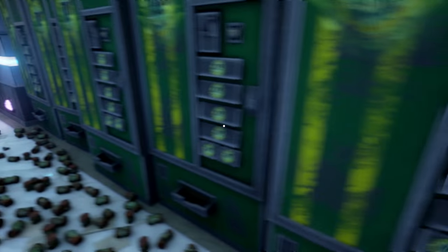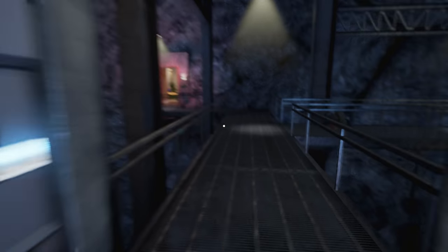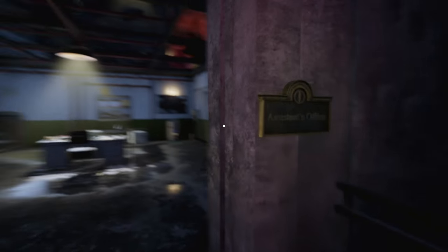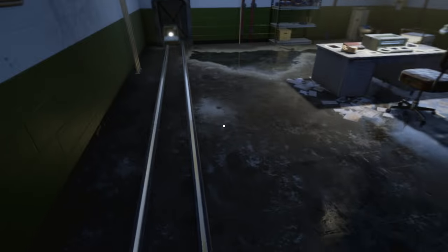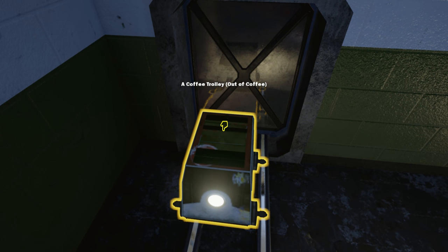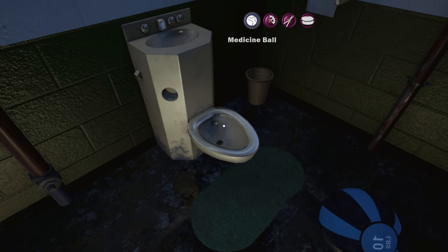Anywhere to go down here? Nope. Alright, so we gotta go downstairs - looks like it's right here. Assistance office. That is... this coffee trolley is out of coffee. The medicine ball!